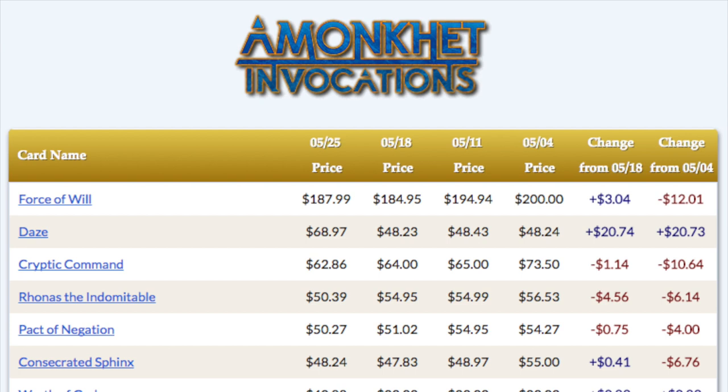Lastly, let's go on to the big one. Just when you felt you couldn't gamble even more extreme, and the market couldn't be more volatile — Amonkhet brings you an invocation set which has Force of Will, and then nothing else over $100. Force of Will is close to $190, and then you've got your Daze, Cryptic Command, Consecrated Sphinx under $50, and that is it.